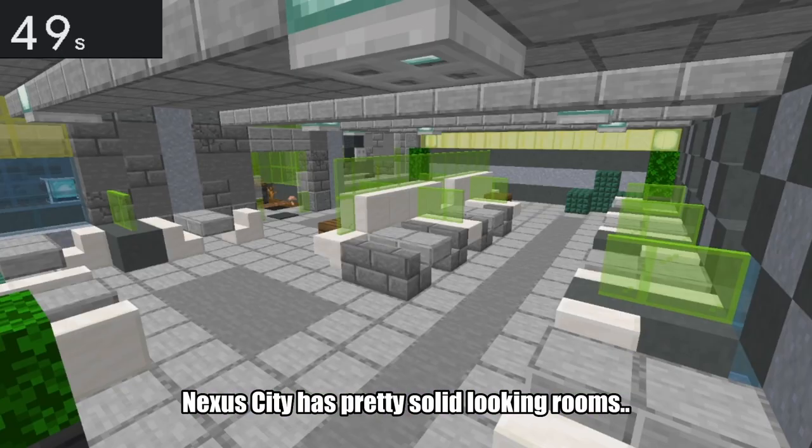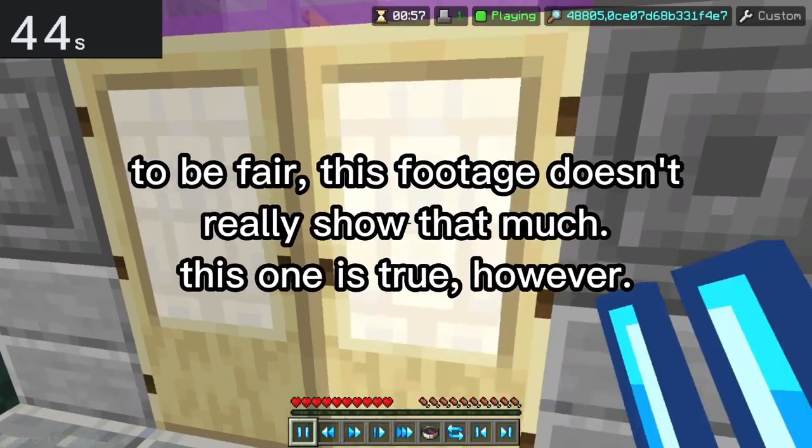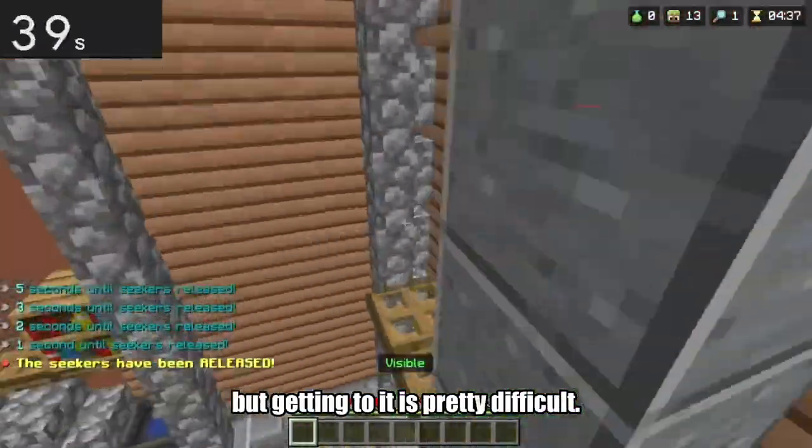Nexus City has pretty solid-looking rooms, but one of the rooms got blocked off from Hiders due to the recent Dark 4 patch. Chinatown contains one of the best hide and seek spots, period, but getting to it is pretty difficult.